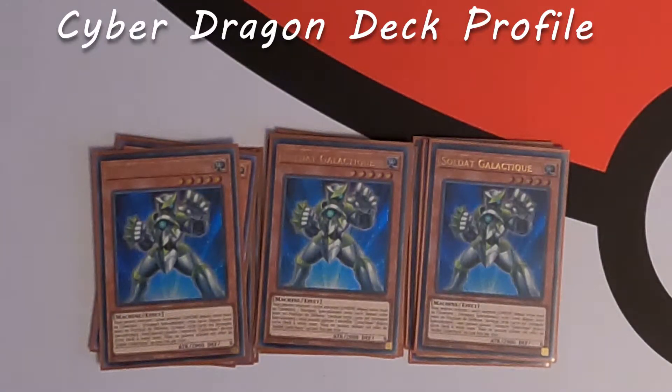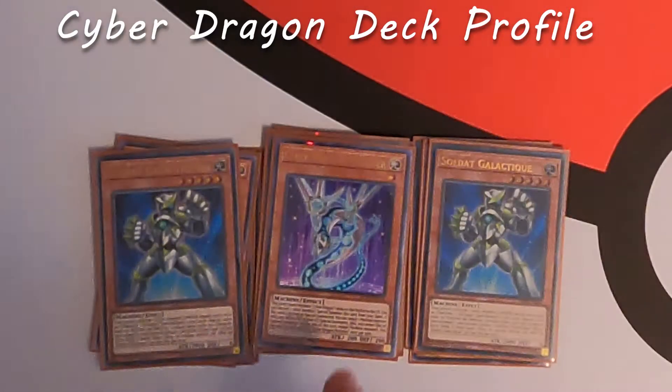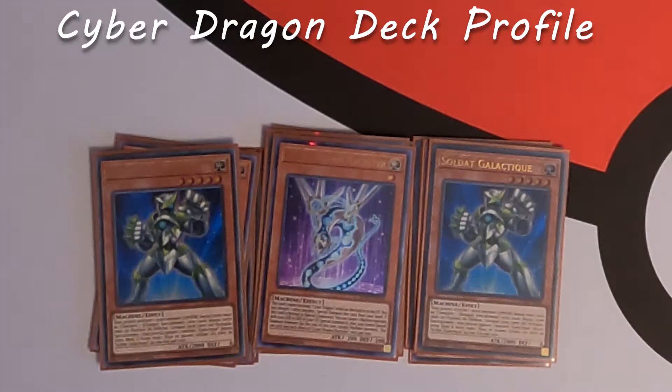The last Cyber Dragon monster we're playing is Cyber Dragon Naxxer — a great play extender. You can discard one other monster to special summon this card from your hand. If this card is normal or special summoned, you can target one machine monster with 2,100 attack or defense in your graveyard and special summon it, but you cannot special summon non-machine monsters for the rest of the turn. It's not so good that I'd play multiples — it's a good card at one, nice to see occasionally but I'd much rather see Galaxy Soldier, Core, or Herz.